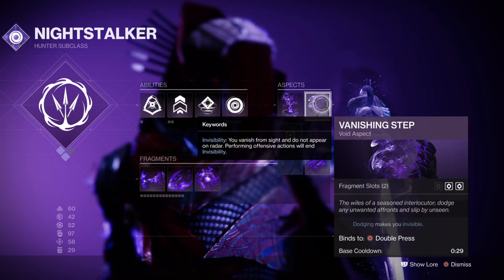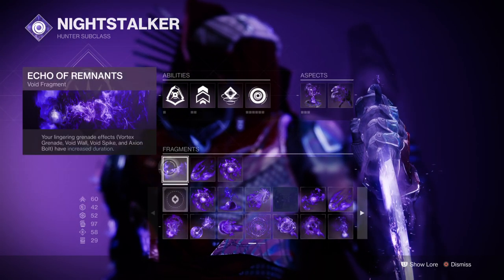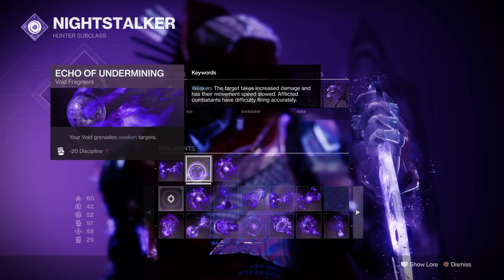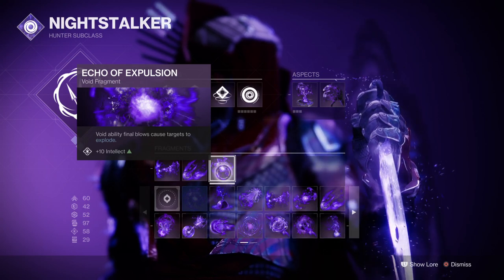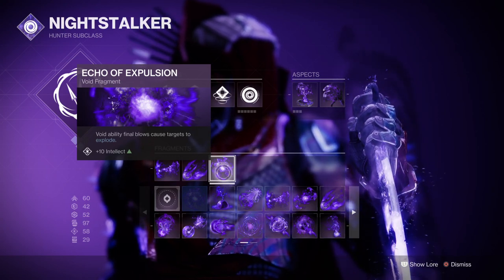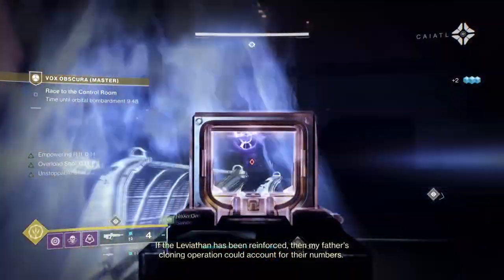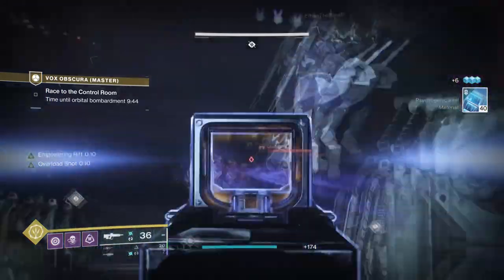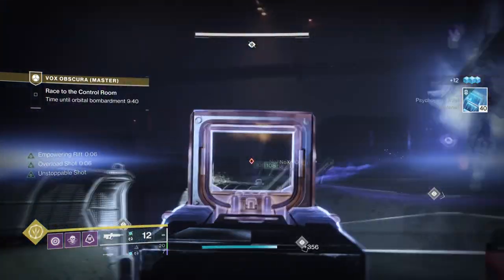We then have Vanishing Step, which will allow you to go invisible via your dodge. For fragments, we have Echo of Remnants which increases grenade duration, Echo of Undermining where grenades debuff combatants, and Echo of Obscurity where finishers will grant you invisibility. The gist is to use our abilities and invisibility to create plenty of opportunity to take out groups of combatants in one go, or use it to get a better angle on them.